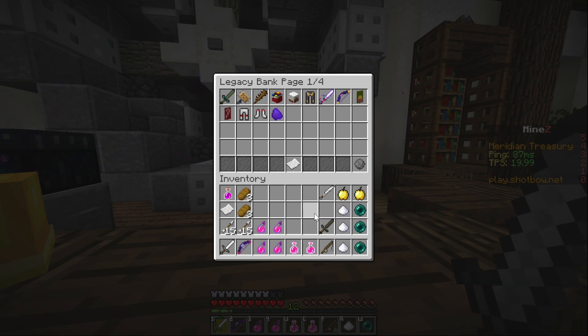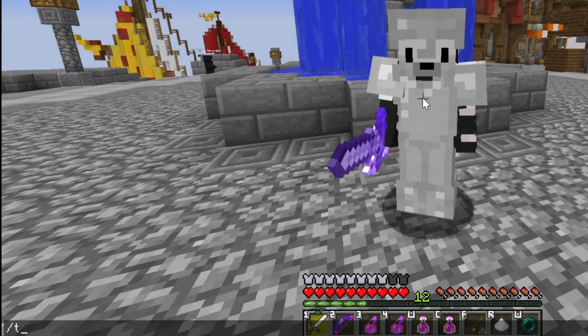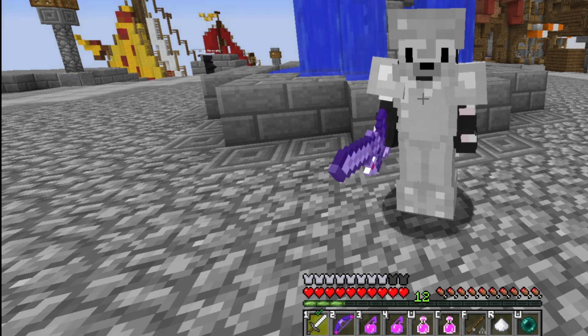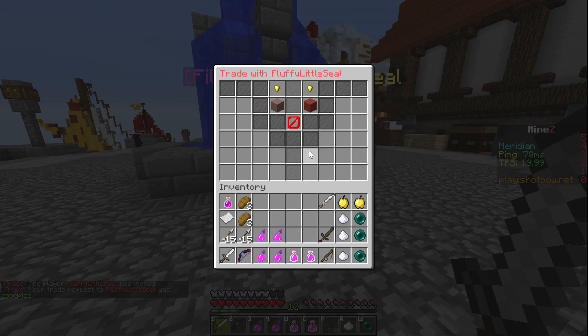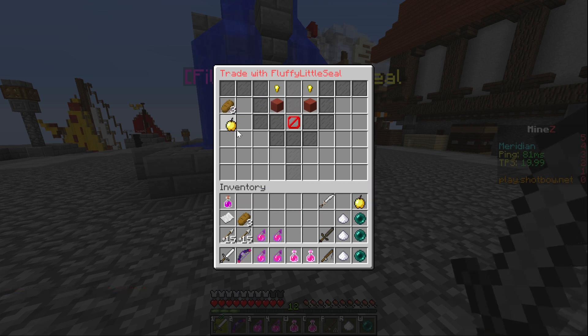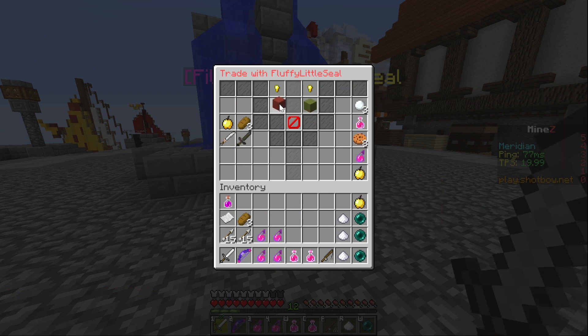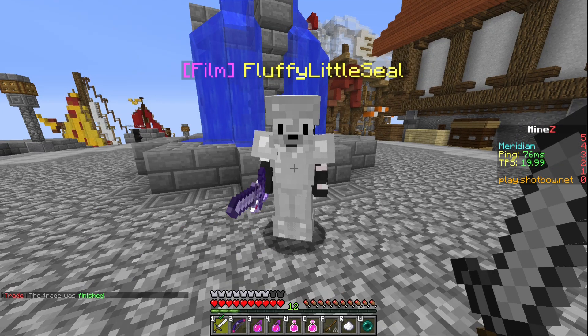With the new banking system comes a new way to trade with other players. Previously, players would organize trades and operate untrusted to trade with others. Now there's a safe and official way. Players can use /trade [player name] or shift right-click on another player to send a trade request. Players can confirm a trade and choose what they want to send. Trades can be initiated up to 20 blocks away, and everything except soulbound items can be traded.